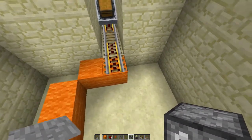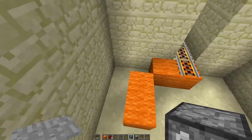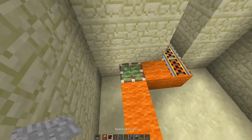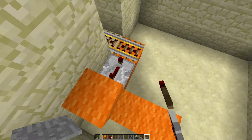You'll want to place 3 blocks over from the edge, place a block, put a power track on top of it, another block with a space, and then 2 blocks just like this. Once you get that, go ahead and place your sticky piston with a block on top, a redstone repeater right there set on 4 ticks.